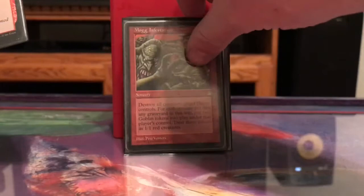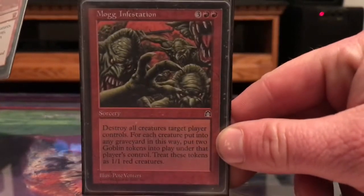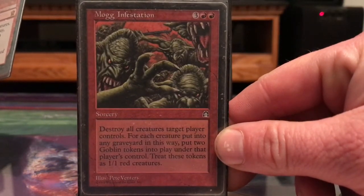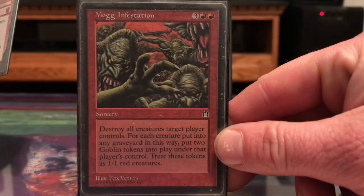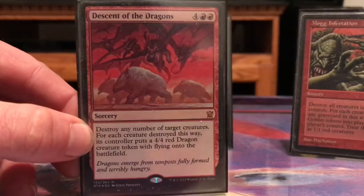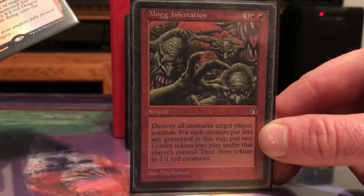Mogg Infestation: I can destroy all my creatures and get two Goblins for each one I destroy, then turn them all into 4/4 flying Dragons with Descent of the Dragons. But this is also a nice removal spell if somebody's got a lot of big stuff I don't want to deal with anymore.